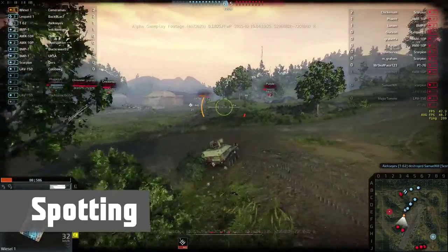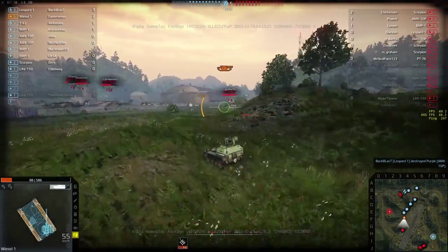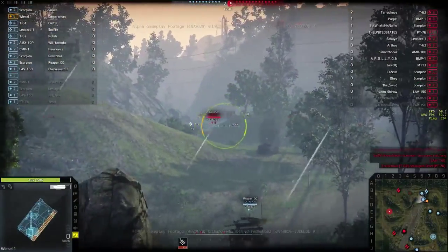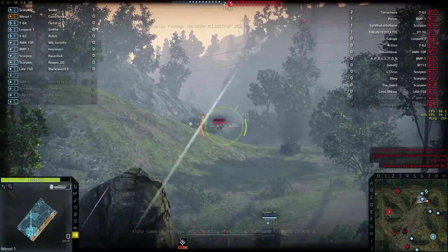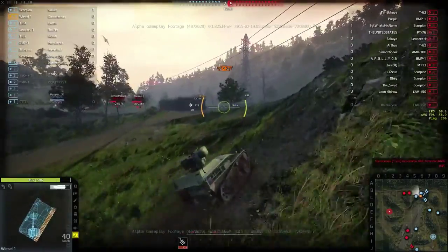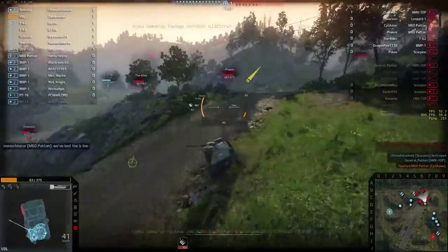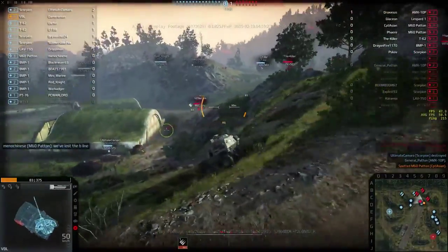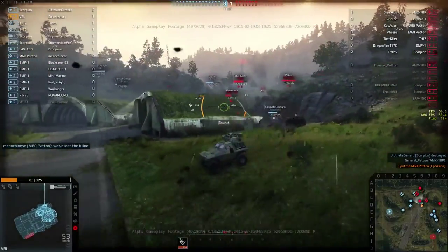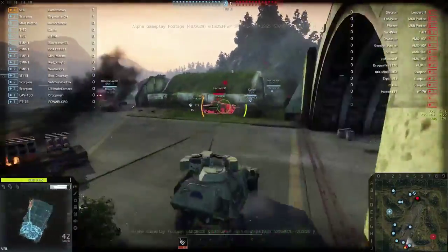Spotting is one of the key roles of the AFV, and they have the best view range in the game. They also get a bonus to view range when stationary, so if they can find a good spot to hide, they can push this advantage even further. All classes in the game get a warning when they are first spotted; however, AFVs take this to the next level — they get a constant warning whenever they are in view of an enemy, giving them the needed awareness to keep themselves alive. This class ability makes AFVs great teammates, making everyone more effective.